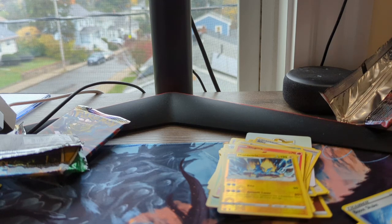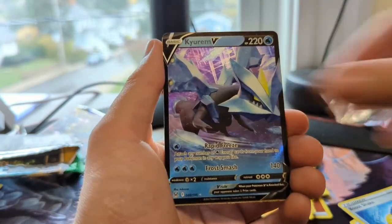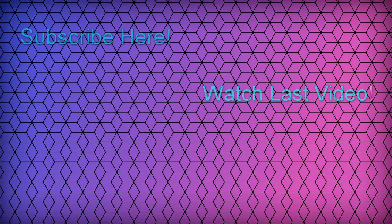Interestingly enough, out of those nine packs, four of them were hit packs — so can't really complain all too much. We have a Radiant Gardevoir, Arctovish V, Kyurem V, Castform Trainer Gallery, a Hisuian Goodra V-Star, and a Sylveon V-Max, which is by far our best pull of the day and best pull from Evolving Skies. Let me know what you guys thought, and let me know how your luck has been finding Evolving Skies at retail price. Hope you guys enjoyed this video, and I'll see you in the next one.